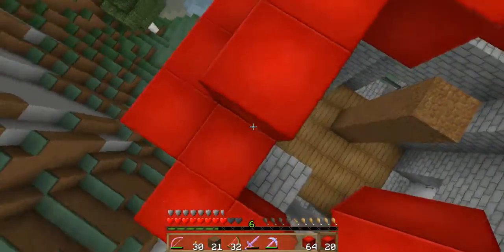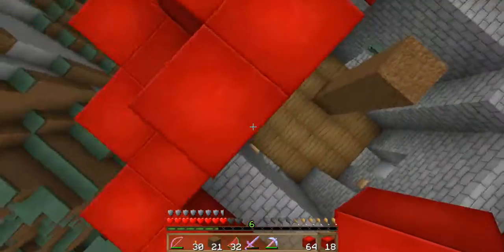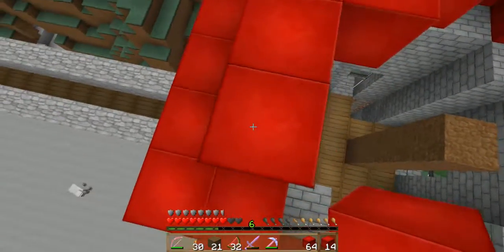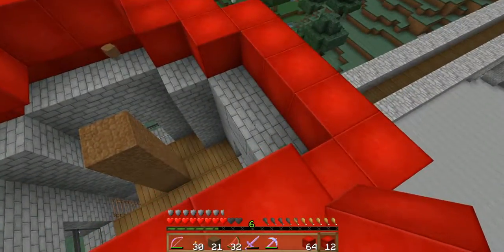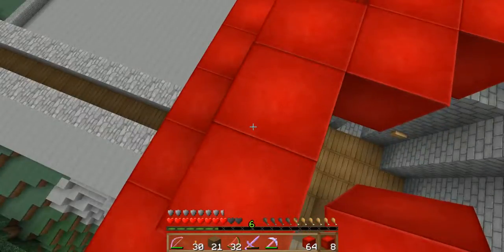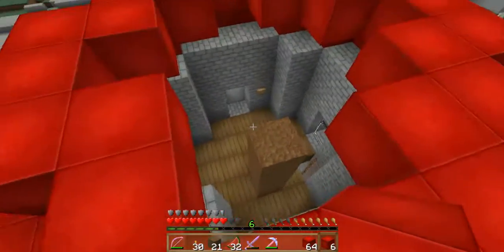If I put like a redstone torch here, like a lever, will it light up in the night? Will these redstone blocks light up in the night? Yes, they will. Oh, that'd be awesome — just connect them all. You don't even need a redstone light, they'll just do it by themselves. Really? Mm-hmm. But don't you need a connection though? Nope, to make it light up? They're their own connection. Oh, I didn't know that.